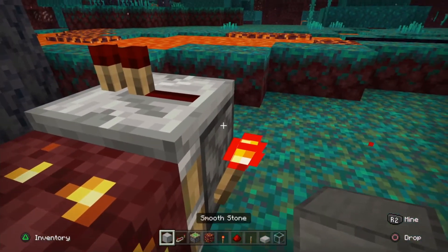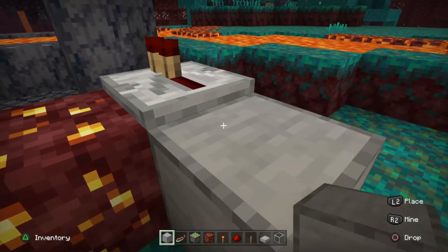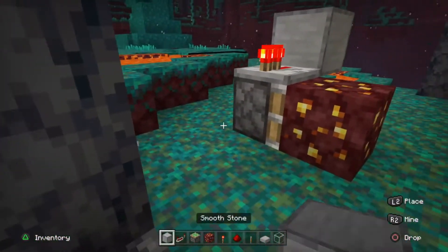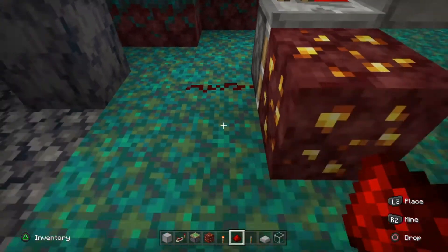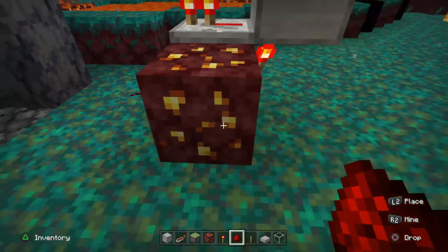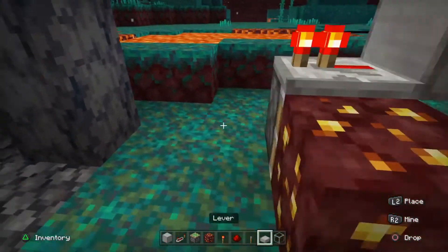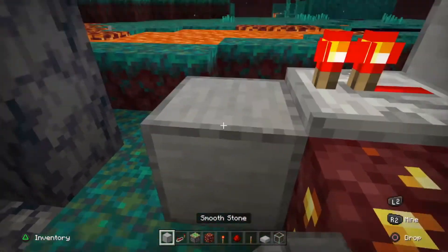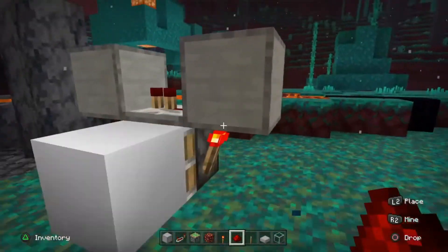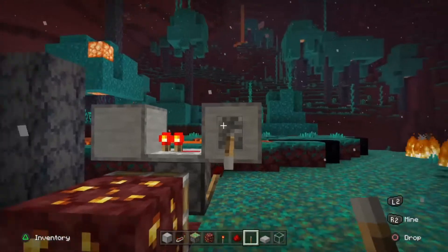Then you're going to put a block here like that. And then you're going to put a lever — turn it off for now.